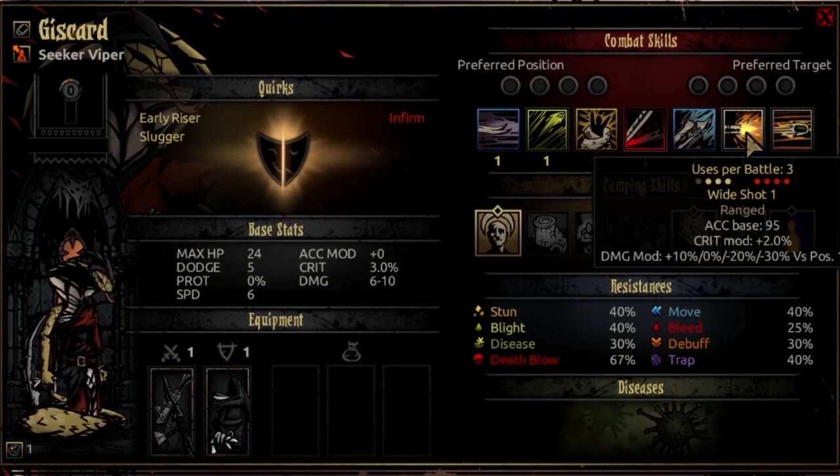Her 6th ability is Wide Shot, usable from rank 1, 2, or 3, targeting any opponent rank — but only usable 3 times per battle, so be wary in endless mode or keep the trinket I'll show later in mind. It's a ranged attack with 95 accuracy, full damage, and plus 2% crit modifier. The damage modifier changes based on target position: targeting the front row does an extra 10% damage, and targeting the second row does full 100%.